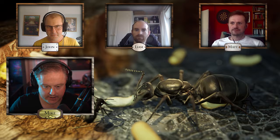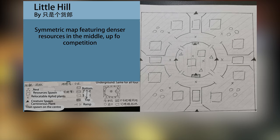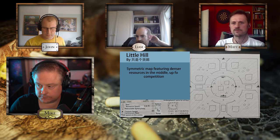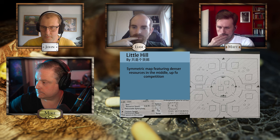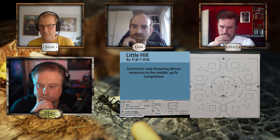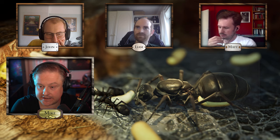Number five is called Little Hill. It's got a much more angular design with dense resources in the center. It's not too dissimilar from Basin. A few of these maps have similar themes where you can get to each other quite closely and blank each other. It might be good to block that off and have players go through the center to fight, though that would mean a lot of free-for-all battles right in the center.